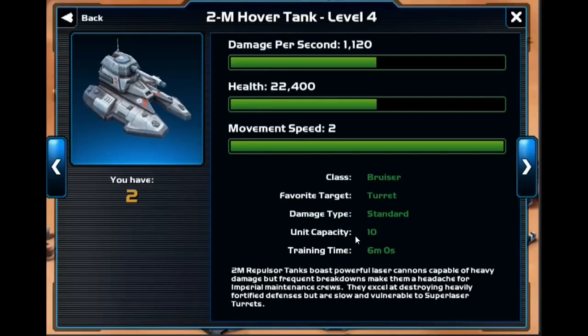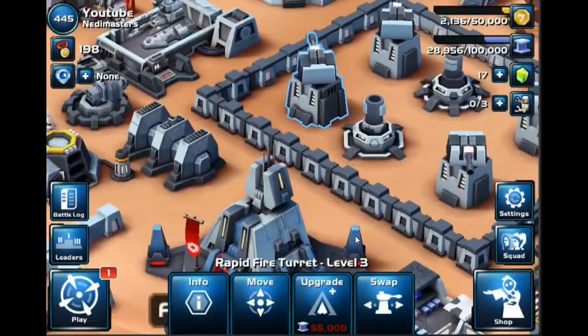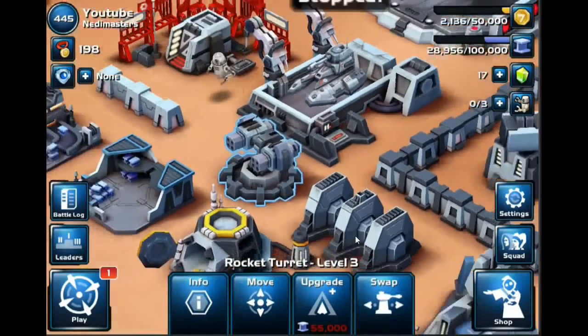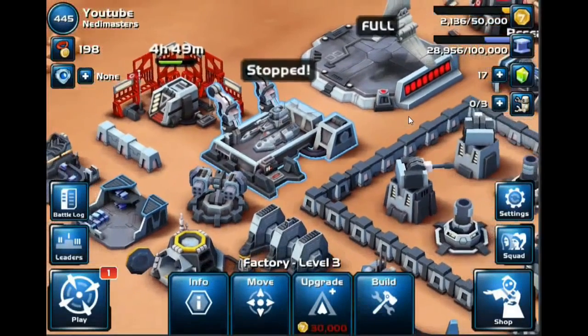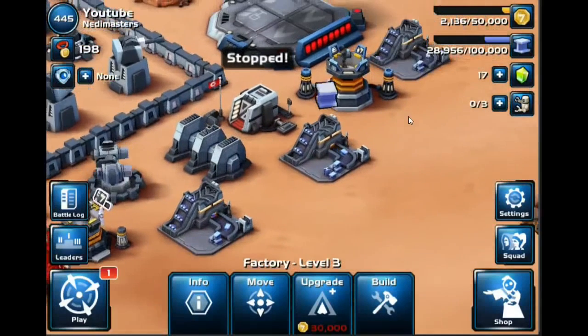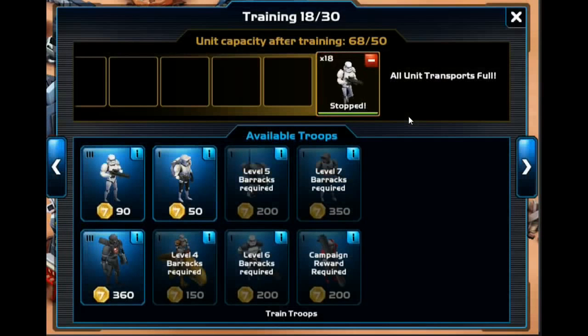The only downside to using these guys is the rocket turrets. These rocket turrets do a massive amount of damage to units. But unfortunately, their favorite target is infantry. So if you spawn a couple of those tanks — the M2 tanks — with a couple of infantry units, the rocket turrets will actually just go after the infantry, and your M2 tanks will be safe.